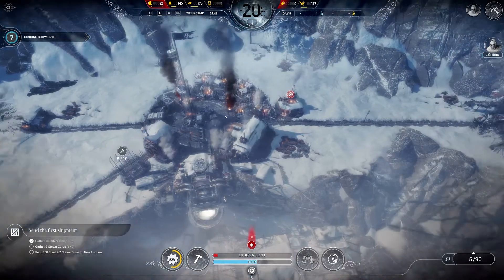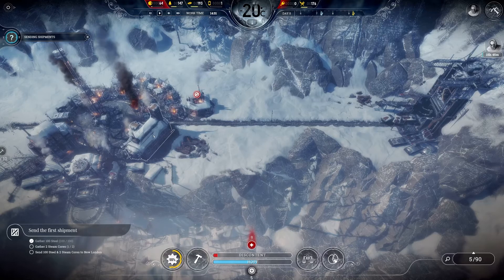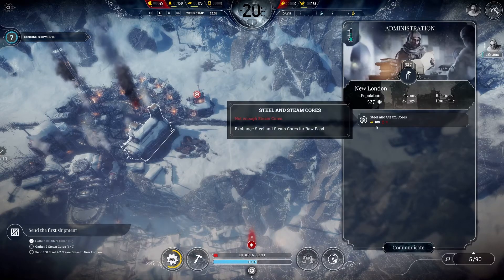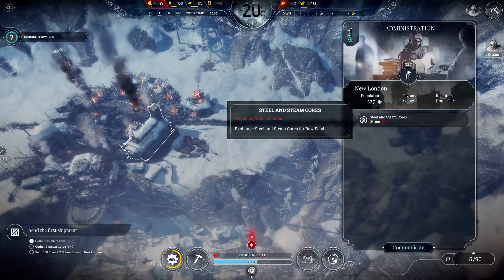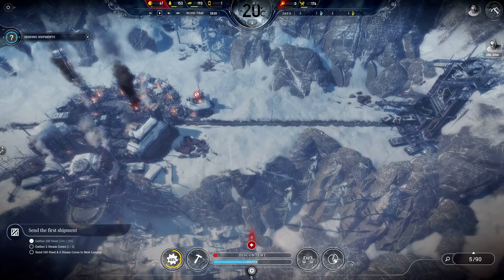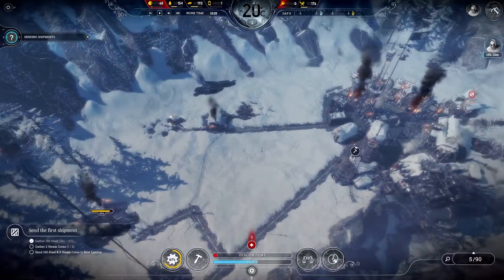We've got one steam core done. Need one more steam core out of these guys, then we can send off a delivery to London. We need 100 steel, two steam cores, and they will send us some raw food. Not really too trusting of them anyway.